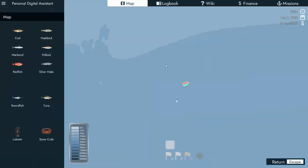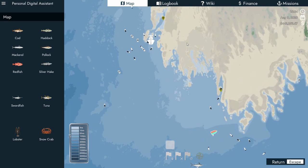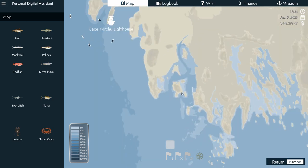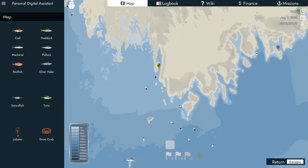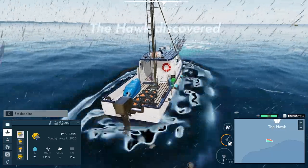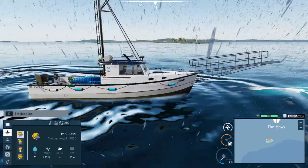You can find these little landmarks - like I found the Cape Fortu lighthouse. You'll have these question marks show up when you get close. I'm a game developer so I know where they hide stuff. The Hawk is what they call this area.